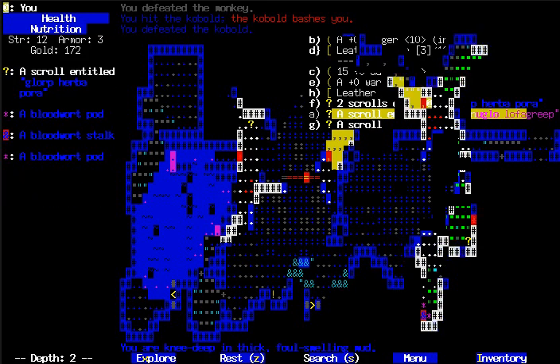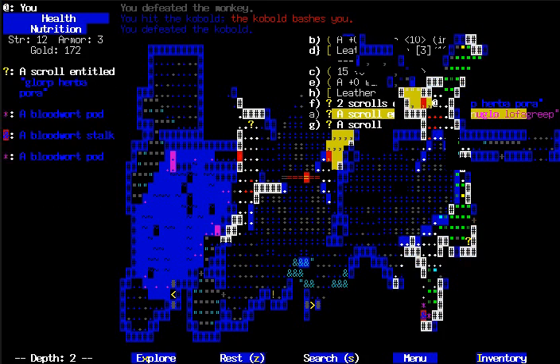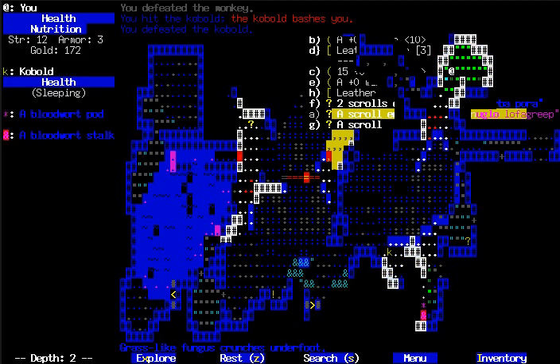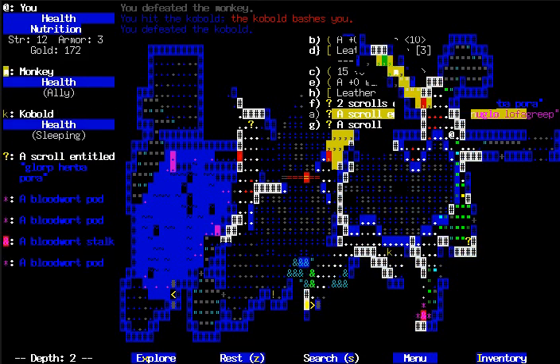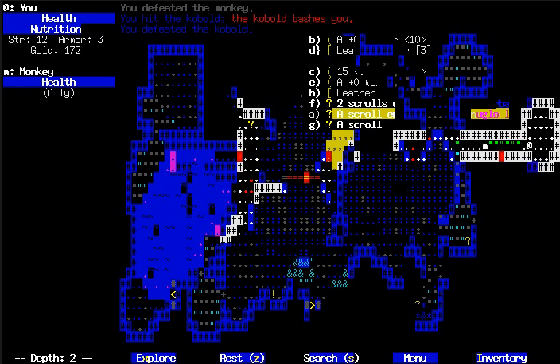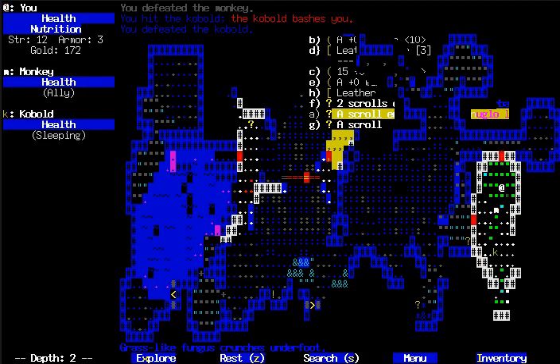Monkeys will actually steal things from you if you give them the opportunity — that's enemy monkeys. You can get monkeys as allies too, like we did on the first floor. He should be around here somewhere — not sure what happened to him. Yeah, there he is. He won't steal anything from anyone; he'll just attack enemies.